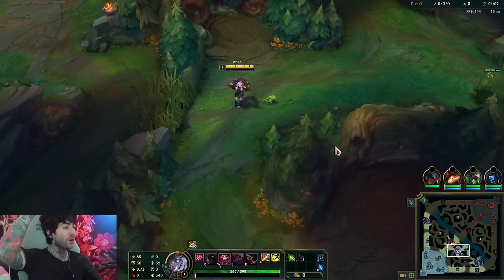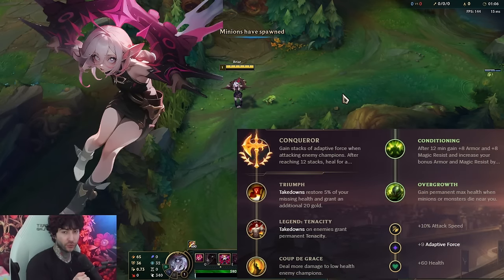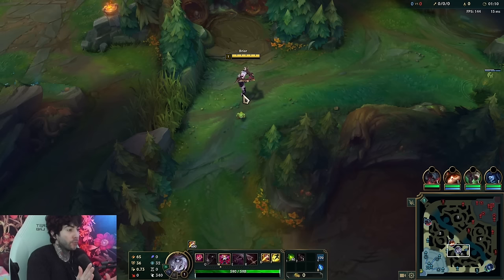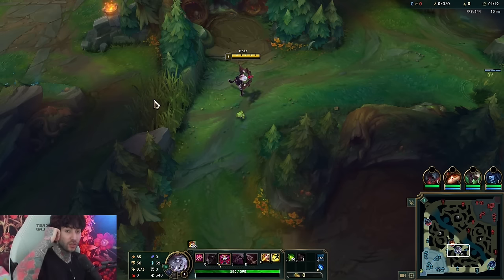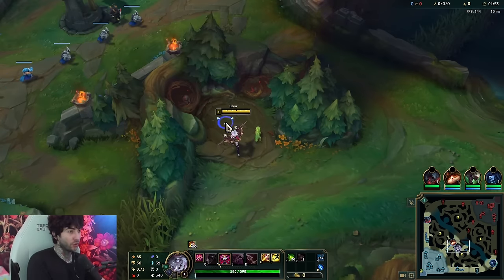What is up everyone! In this video I'm gonna show you guys how we're gonna be building Briar in the new season with all the new item changes. I'm gonna show you guys exactly the way to make her the broken champion that she is. The new items are so good - you can either go bruiser or lethality. I'm gonna show you guys the bruiser build; it's just so good for her. She's honestly super broken right now and she's really good to play.